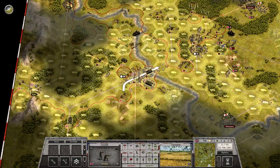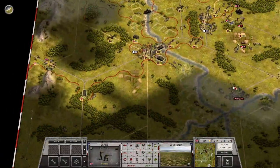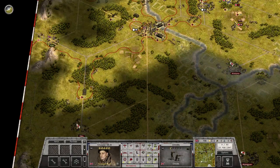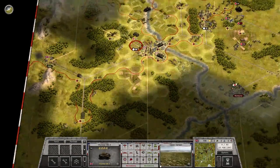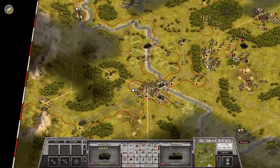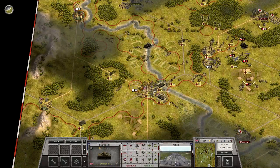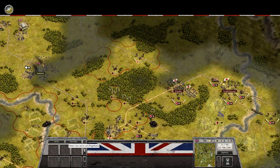I want to go there so I can link up. Go through there carefully — bring the Chindits behind. Send the Humber back there. Okay, that's it.